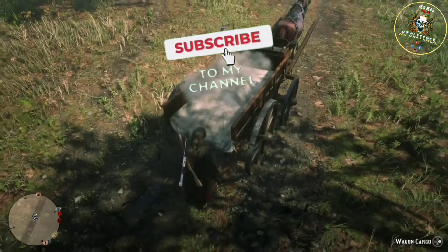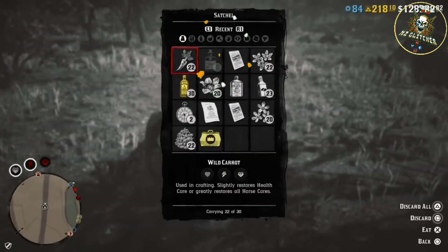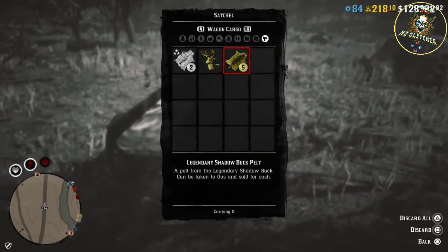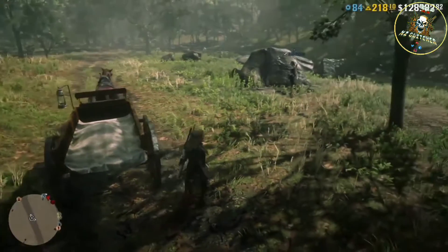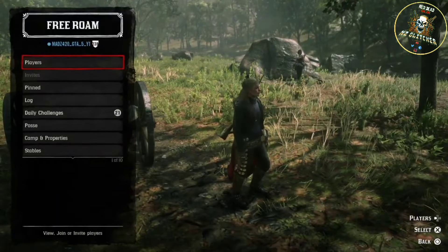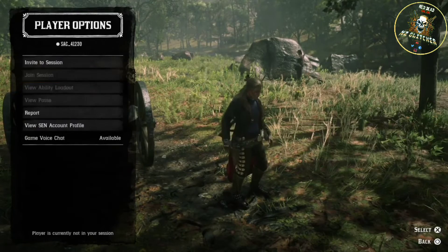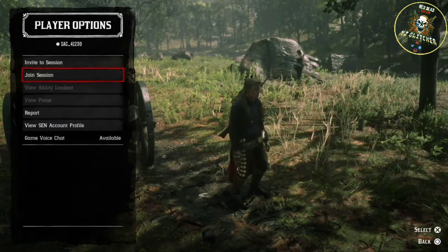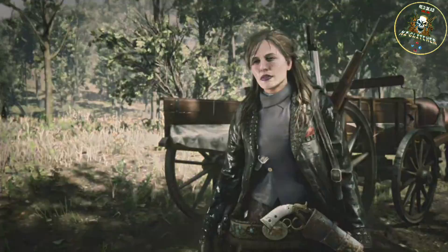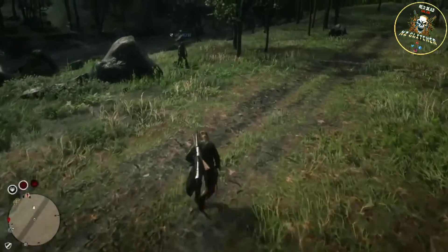You're then going to stow that small pelt that only you can see. My friend on the right there could not see that pelt, and now I have five — I did just have four. Once you've stowed that in your wagon or on your horse, go ahead and join back to your friend in the lobby where you began the glitch. The pelt is still on the ground in that lobby.